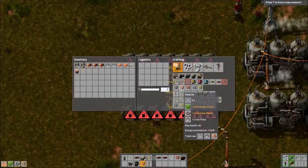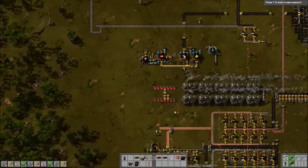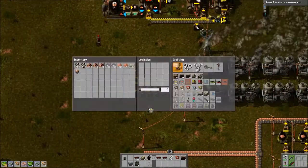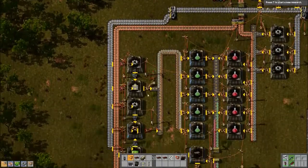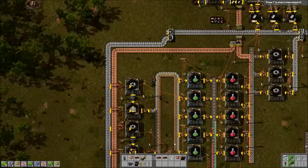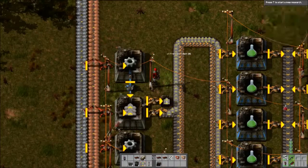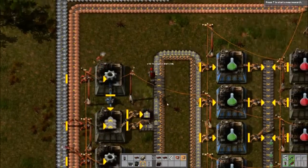I can make landmines relatively fast. I'm going to grab some of these belts we're making and put them into a box. I can definitely tell we're running out of power. I'm putting some landmines down - I don't think they'll be able to come to our base without going through our walls first.